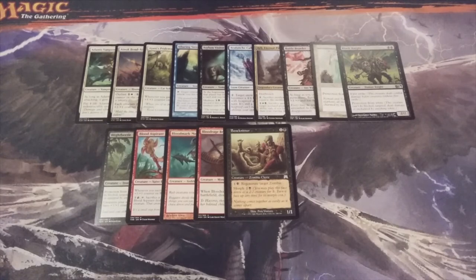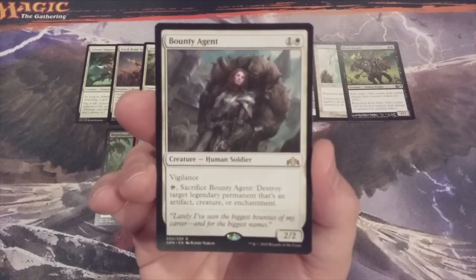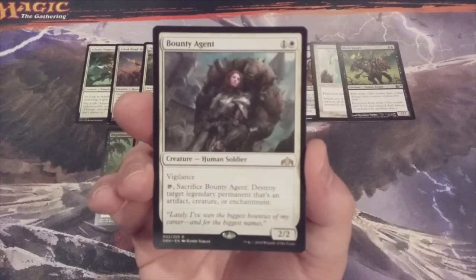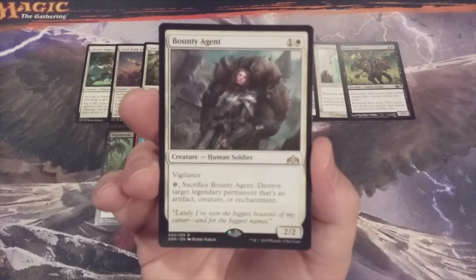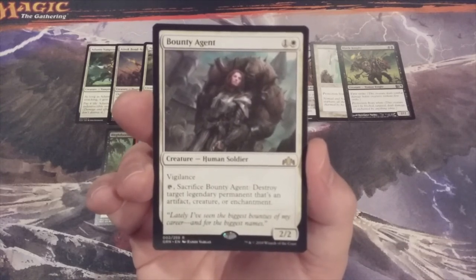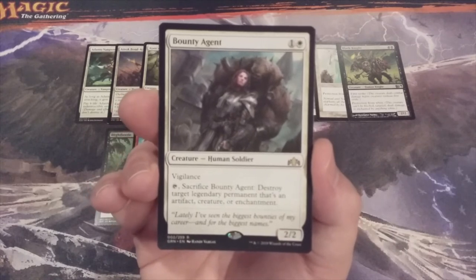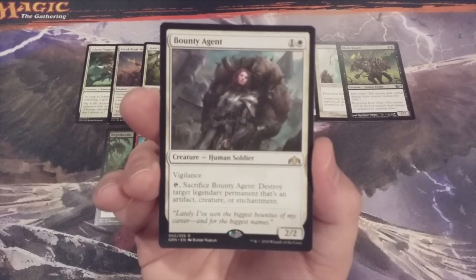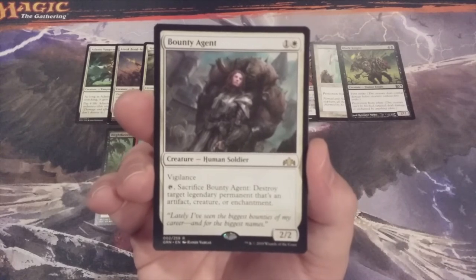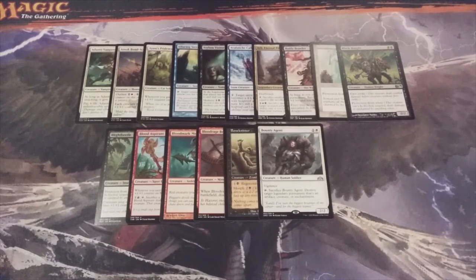Creature sixteen: going back to white with Bounty Agent, a 2-2 Human Soldier with vigilance. We can tap and sacrifice Bounty Agent to destroy target legendary permanent that's an artifact, creature, or enchantment. This cube is filled with legendary artifact creatures, legendary creatures, and legendary enchantment creatures, so Bounty Agent could be very valuable removal in a format where there are no instant or sorcery spells. A 2-2 vigilance at two mana that can pop a legendary permanent is pretty strong.